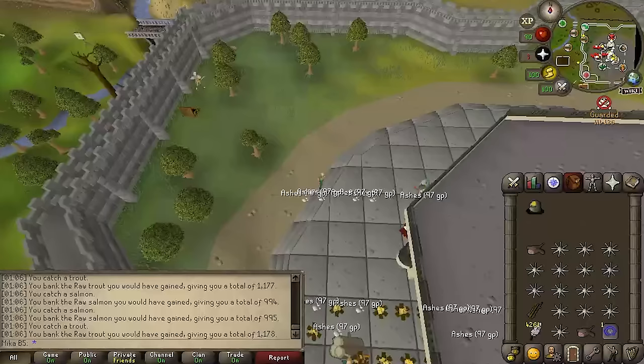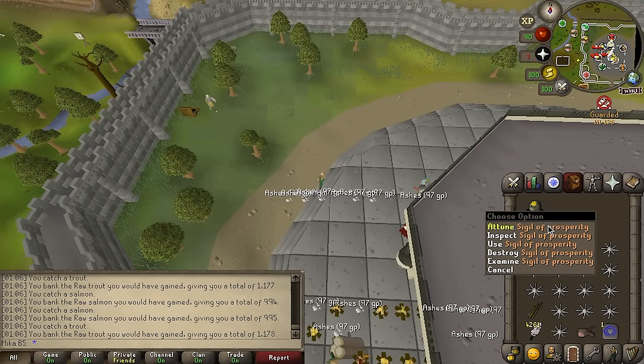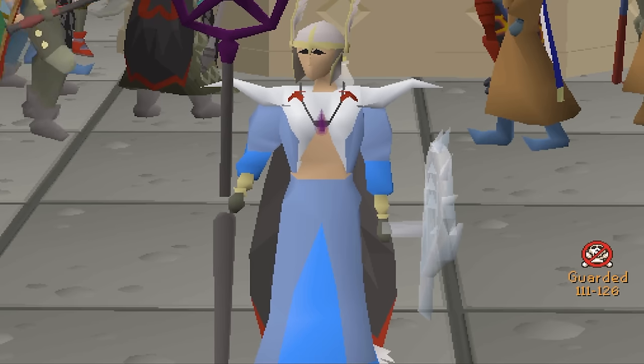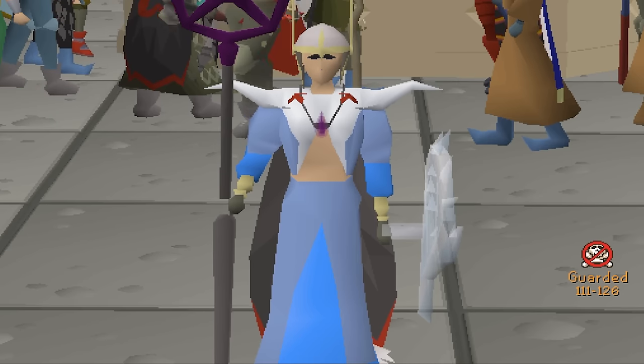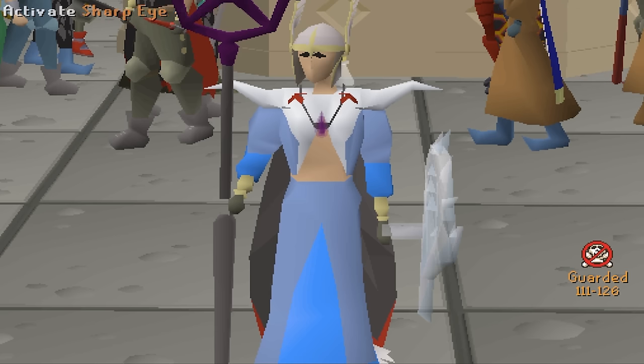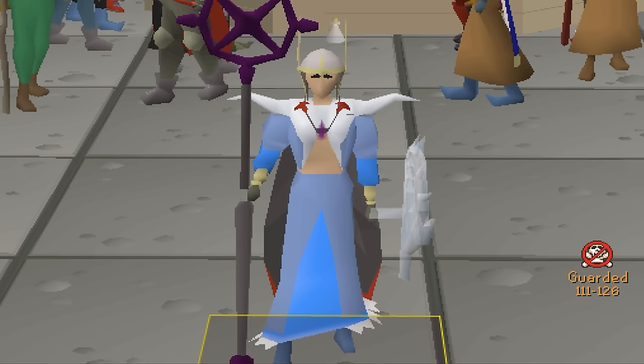And the very next trip we pulled sigil of prosperity as well. So in less than 30 minutes of AFKing we made like 17 million Deadman, which is absolutely ridiculous just by clicking on a fishing spot — while usually I could spend the whole day slaying and not end up having that sort of money to work with.